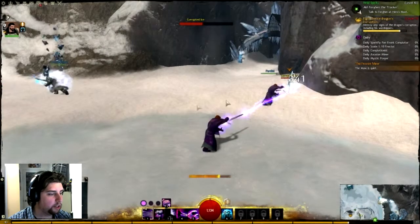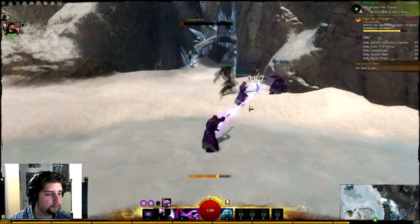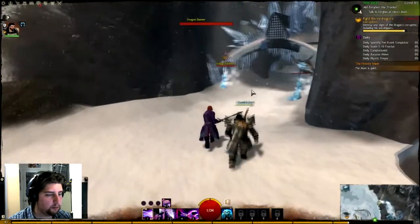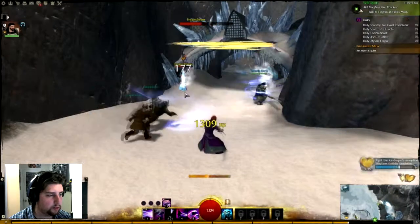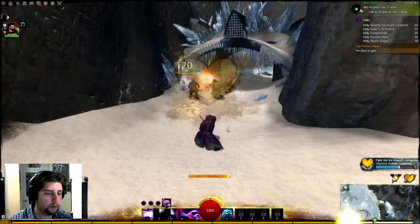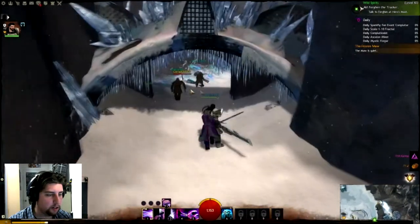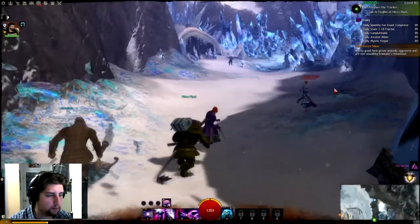Let's get going on this. Get two Corrupted Ice dying here. And more Dragon Banners. There we go — quest complete. In we go. Skill challenge.